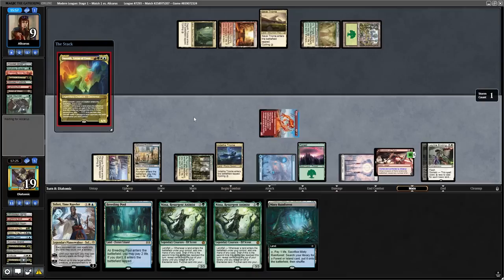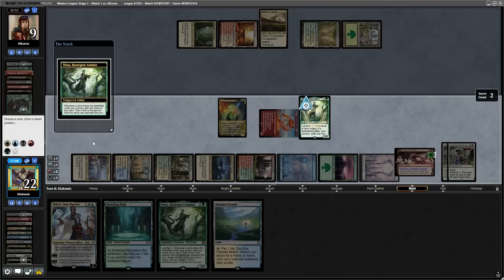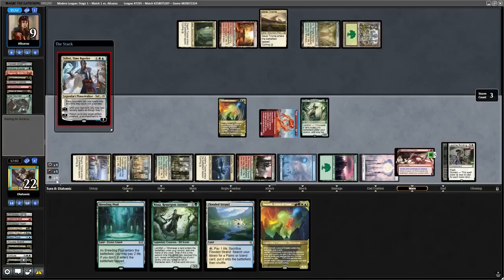Did Nissa single-handedly win this game and match? No way. Did it help me win? Possibly, but I think the power of the 4-colour control shell really carried in this matchup because the opponent was on a creature deck. So why don't we look at a matchup where we're not favored and it's not a creature deck, and see how Nissa can perform.